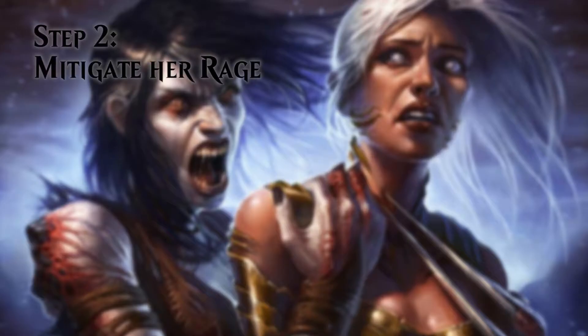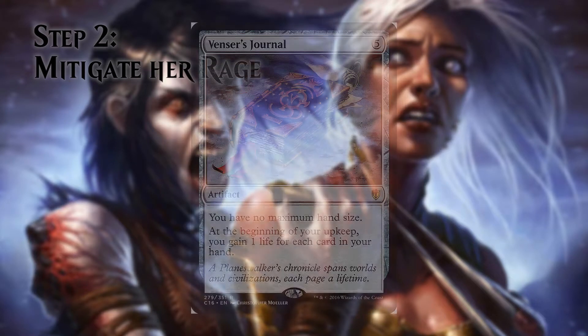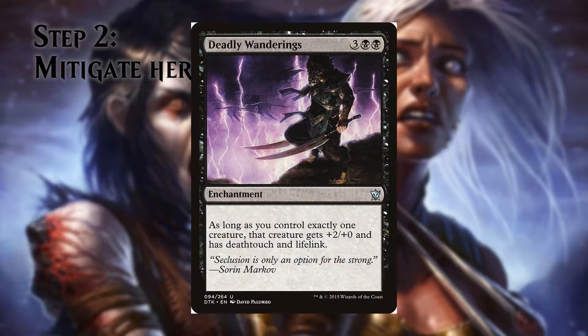Shaoku can easily kill us if we don't take care of her properly. Pristine Talisman is the simplest way to heal us — tap for one colorless mana and gain life. But that's not enough. Venser's Journal not only gives us unlimited hand size, but also heals us during the upkeep. As long as we have 3 or more cards in hand, Shaoku becomes calm. Deadly Wanderer gives Shaoku +2/+0, deathtouch, and lifelink as long as she is our only creature.